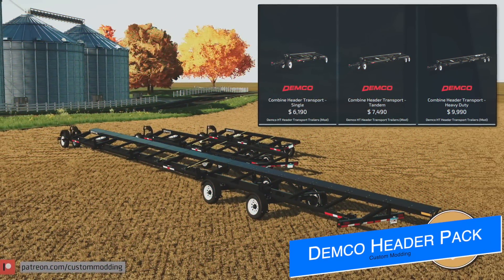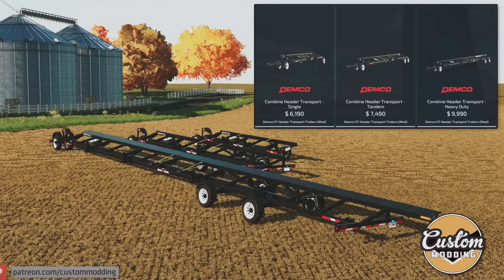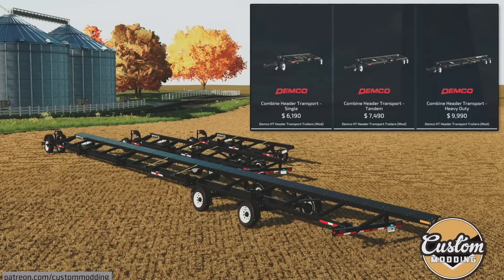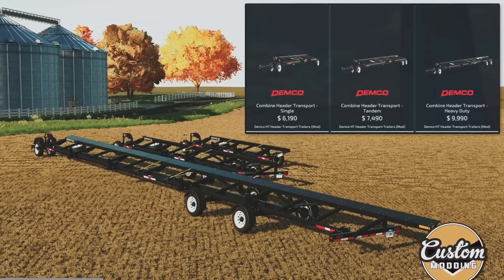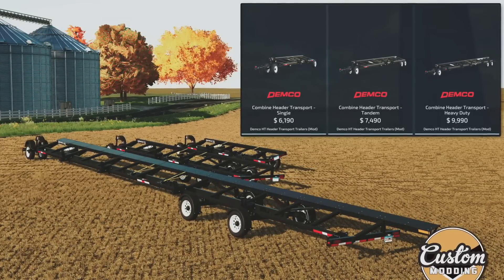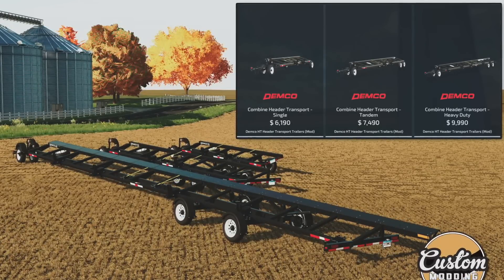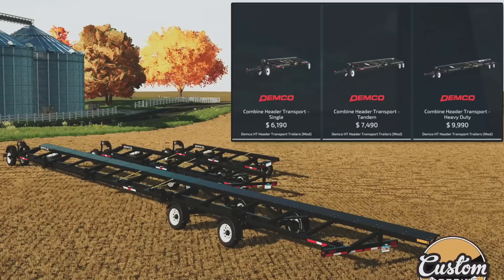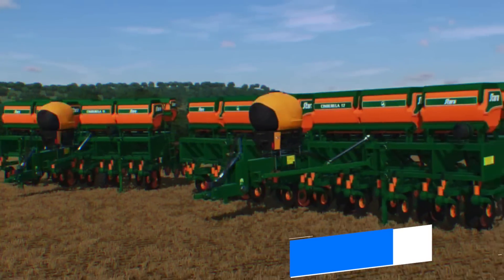Custom Modding says their Dimco header pack is almost ready to go — quote, 'in the next few days in your simulator.' We're going to get three different models: a single axle, tandem, and heavy duty version, with nine sizes including 20, 24, 28, 32, 38, 42, 48, 52, and even 60-foot heads. We'll also have custom tires, mainframe color, rim color, header extension, fenders, and light options. These are for all platforms.